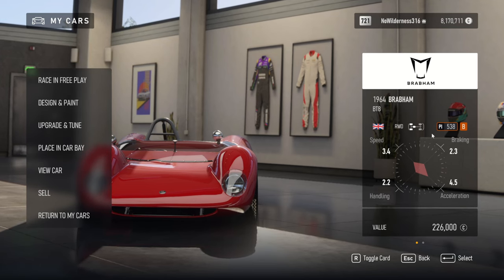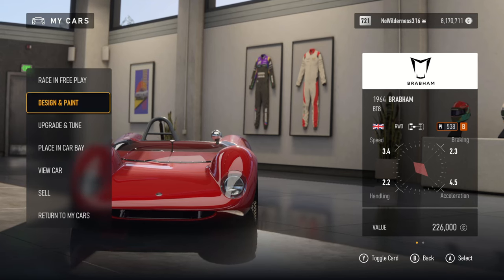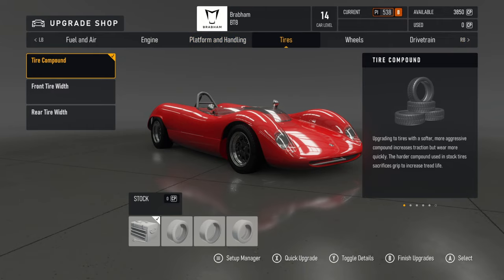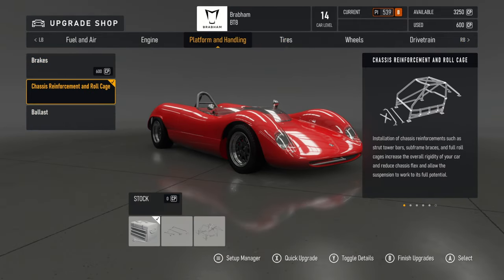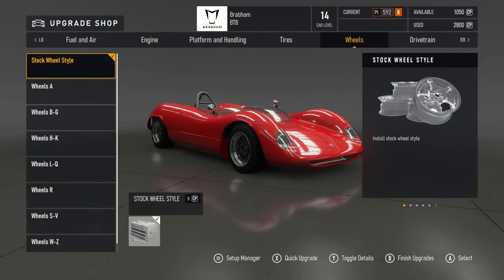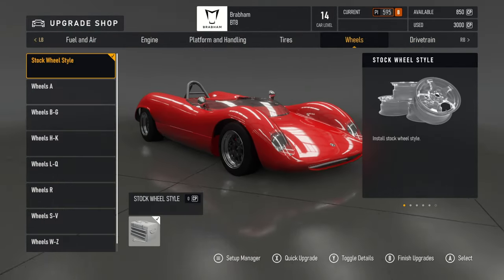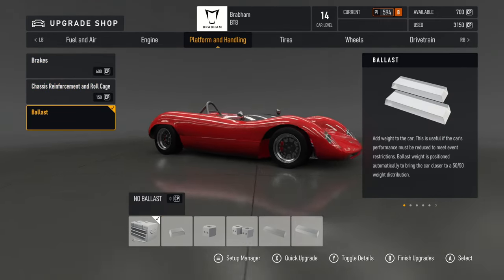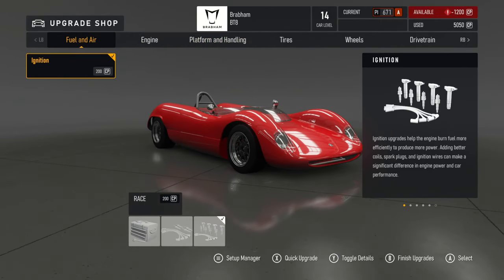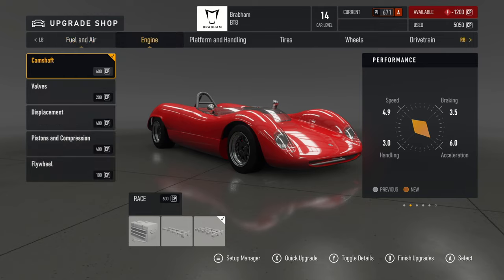This car is going to be in the Vintage Le Mans series. Originally, this is how you get the car — with a 538 B rating. It's overall okay in B class, but definitely not the new meta for the Le Mans series. Fully upgraded, it brings you up to three-quarters of the way through A class: 94.9 speed, 35 braking, 6 acceleration. So overall it's like a mid to lower-end car for A class.